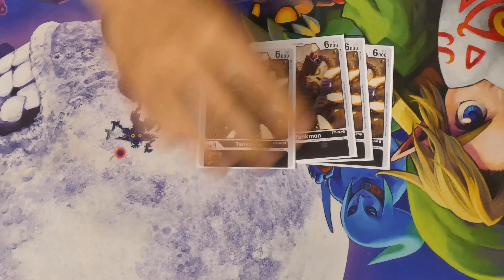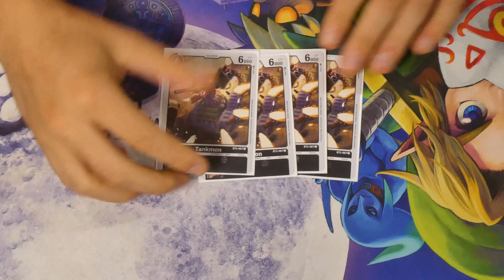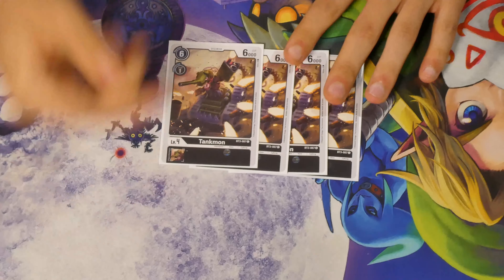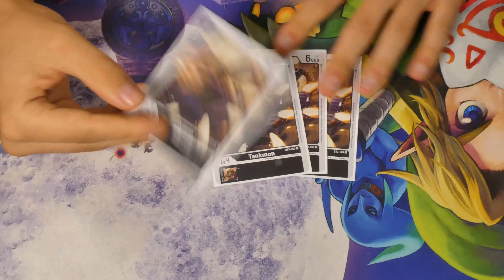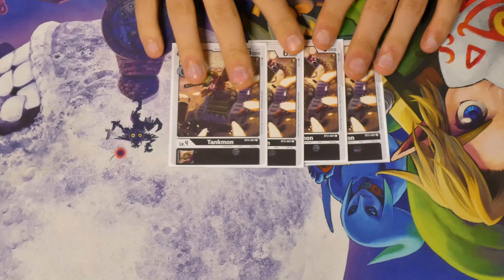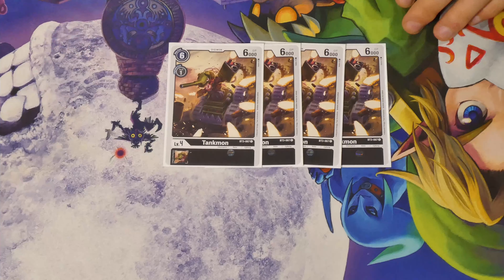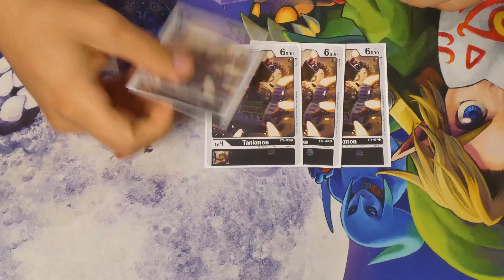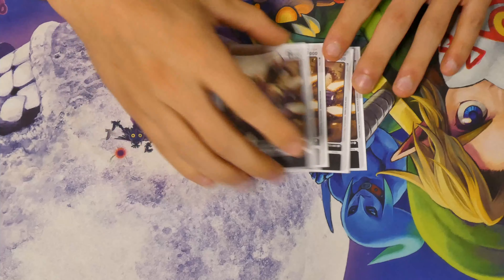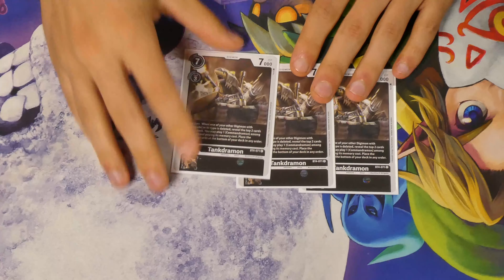To top off our Level 4s, we're playing 4 Tankmon. It's really simple — it's a 1-cost Digivolve, so you can cycle really quickly. You can turn Hagurumon or cheaper Commandermons into bigger attackers, which helps you get over blockers like Petitmon or make safer security checks. Tankmon's really good at 4-of. I was running 3, but I've been wanting to cycle this deck more to get to the cards we'll see shortly. Having a 1-drop to cycle as well as make security checks slightly safer is really good, but mostly it's just a cycle card that gets us more easily into Tankdramon.